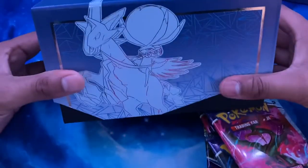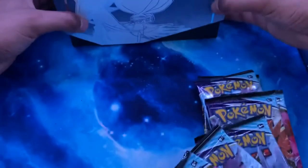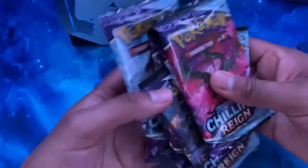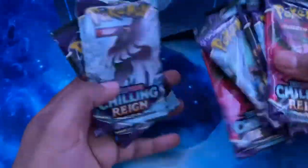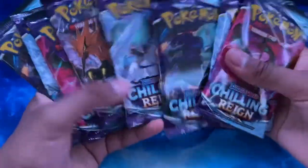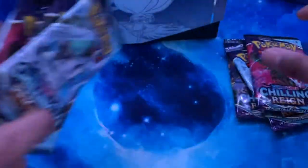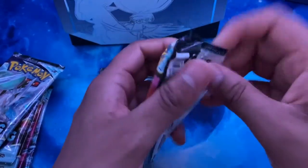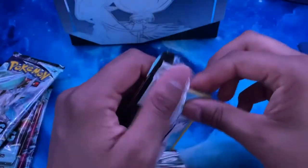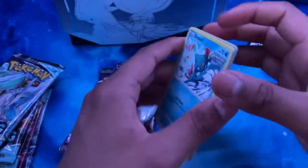The artwork is really nice — large and then close up. This is my first Chilling Reign pack opening. There are five artworks — Zapdos, Moltres, and Articuno variations on the backs. What's your favorite bird? My favorite bird is Articuno — that's my favorite legendary bird.